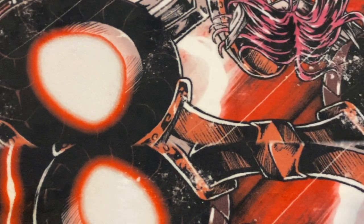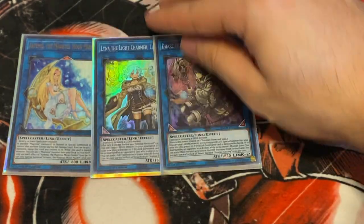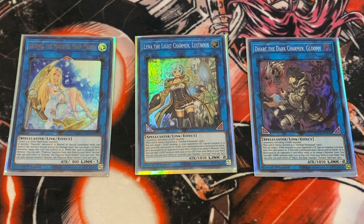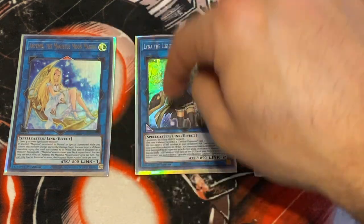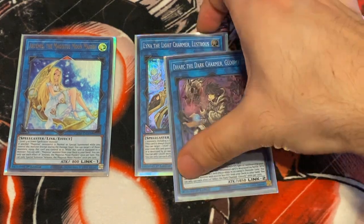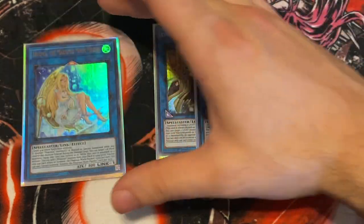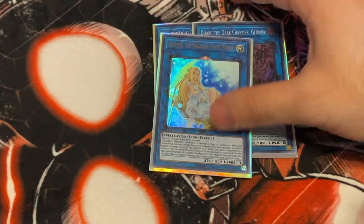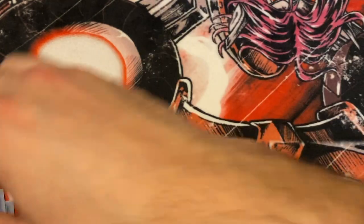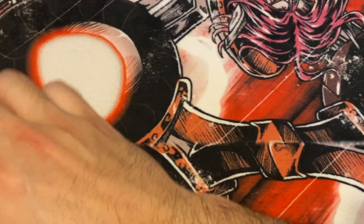Now the Extra Deck — it's absolutely insane. One Artemis, and one of each Charmer. These are literally MVPs going second. Being able to have any of your Magicians go into Light or Dark Charmer is so vital. Artemis is part of the main combo, which I'll show here — and more combos on Patreon. Artemis Magician is very important.